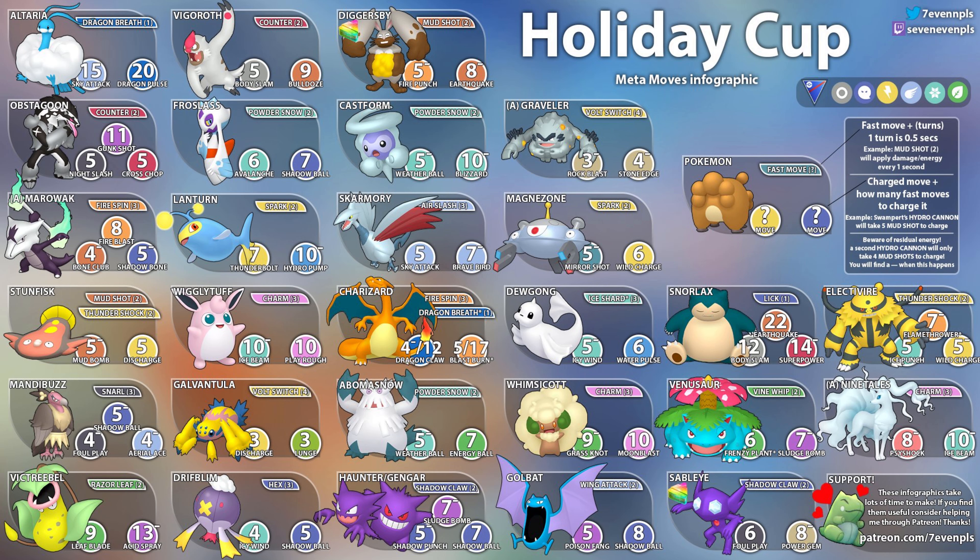Alolan Graveler is going to be another common one — another Volt Switch user. Three Volt Switches to get to Rock Blast and four to get to Rock Slide. You can see those details on the chart.